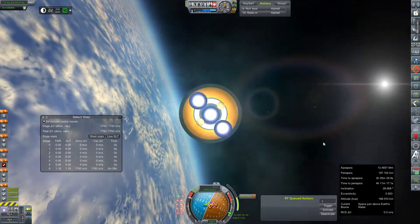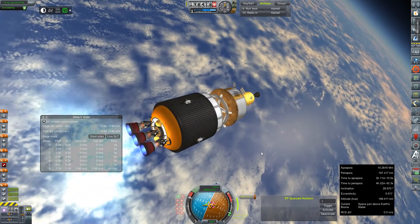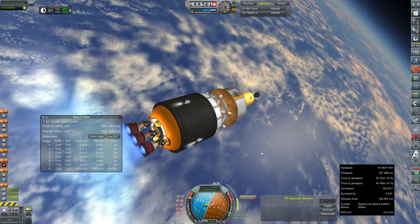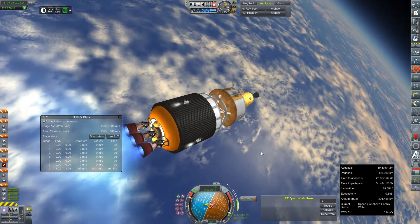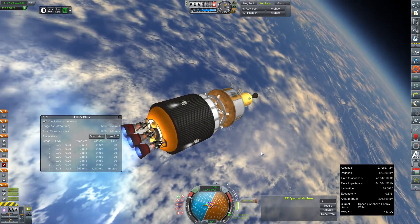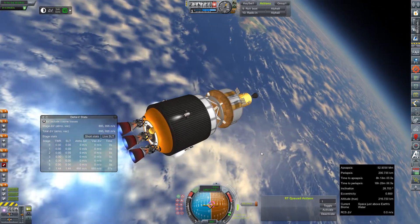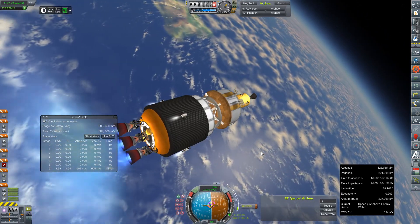We are forty-some-odd seconds past the node with another two minutes to go on our burn time, so we need to lighten our load a little bit and speed this up. I'm just gonna lean on the H key and try to get things moving along. The nice part about interplanetary burns is once you're pointing at the node, you can pretty much just press go and let most of it happen all on its own. These are the ones I tend to pay attention to all the way through, unlike most launch stages.